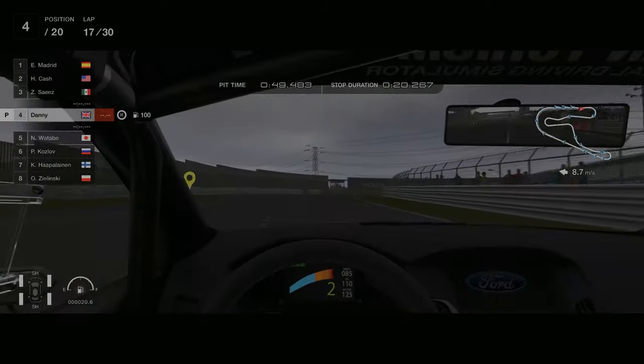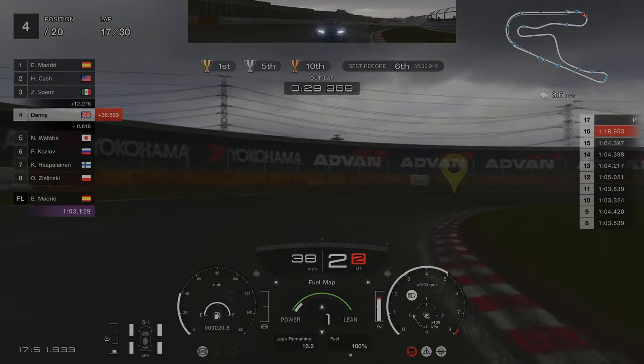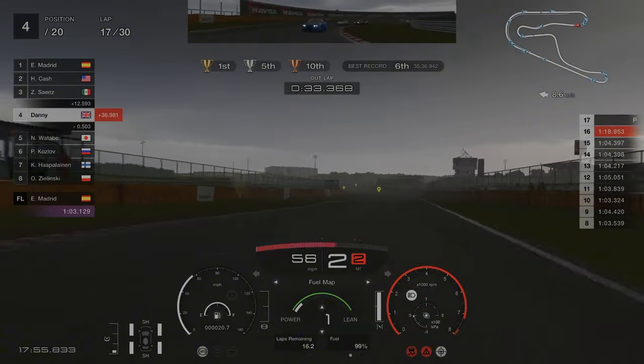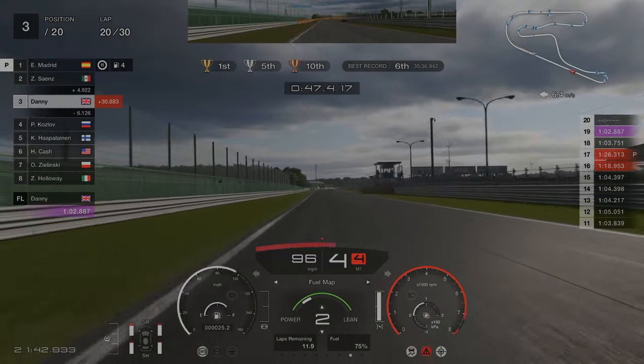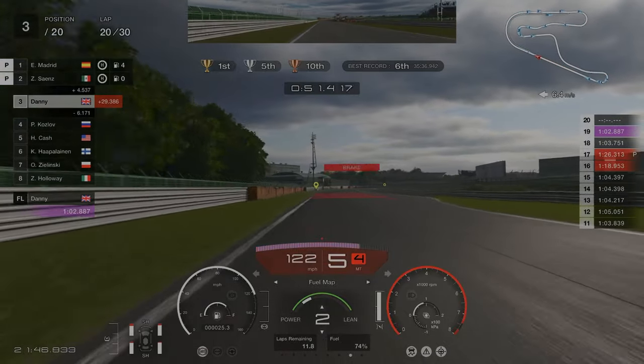Now that we've finished our first pit stop, we've come out in P4 and are around 35-36 seconds behind the leaders. We do end up reducing the gap by around five seconds, but this doesn't matter because the front runners are now coming in for their final pit stop and we're just going to breeze past them.